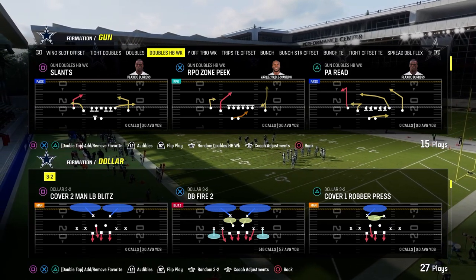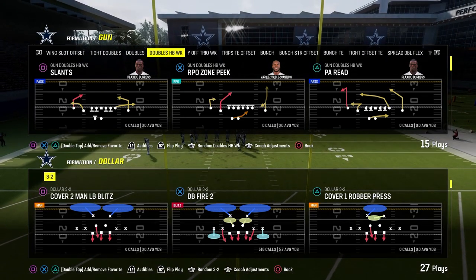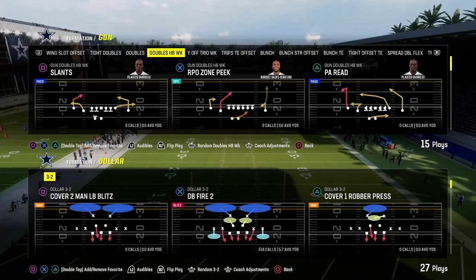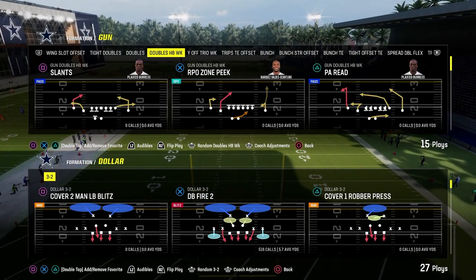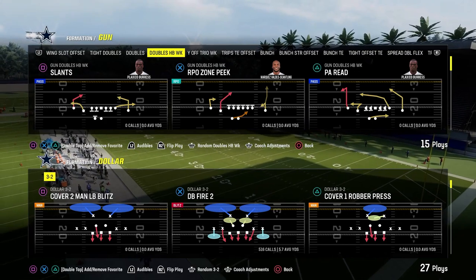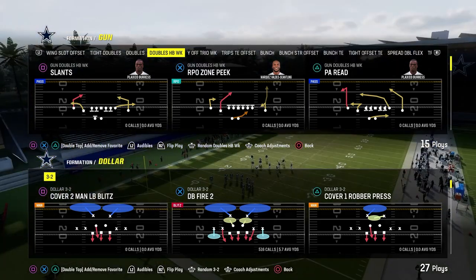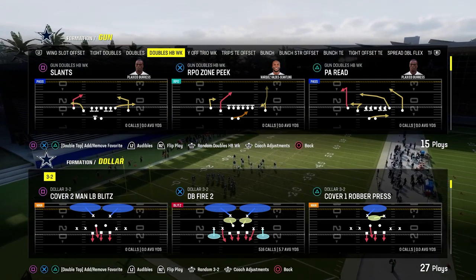Today's video I'm going to be breaking down an off meta offense. I know you guys really don't like it when I talk about bunch trips or tight, so I figured we'd do an off meta offense. It's one of my favorite formations in Madden. We're going to get into it — it's doubles week out of the Jets playbook. It can actually cross-apply to a lot of different stuff in the Jets offense.